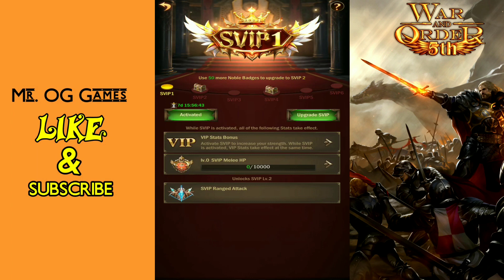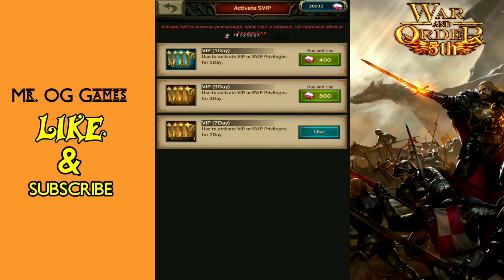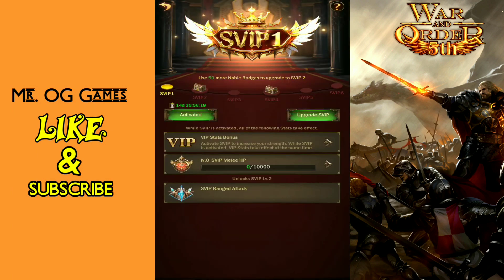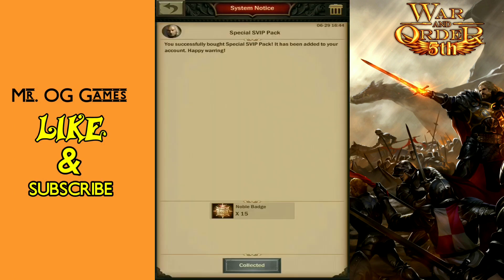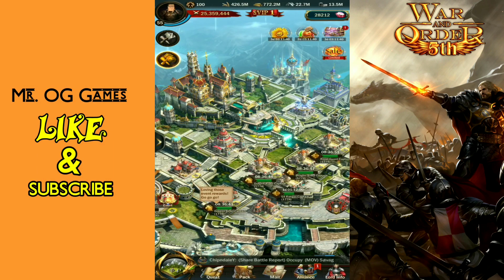Your first level melee HP does take a lot of VIP points to level up. Where are you going to get these? As you can see on screen, in the alliance shop you can buy 100 and 300 packs. I haven't seen any dedicated VIP packs released yet, which I thought they would have done already. The trader is a good spot, and the merchant ship to get some VIP points as well.